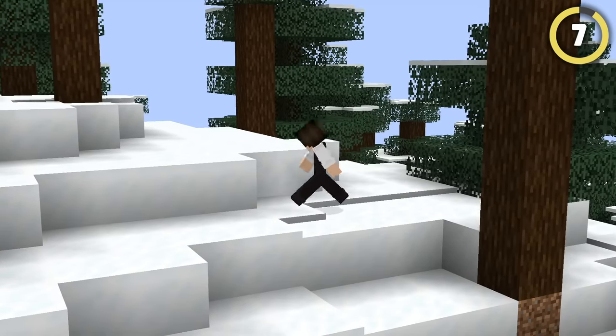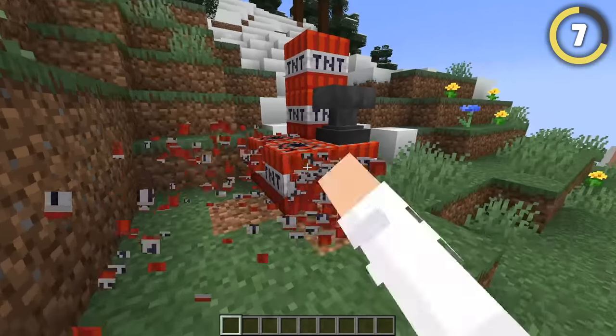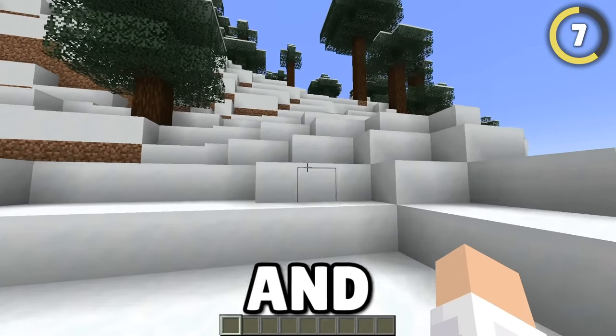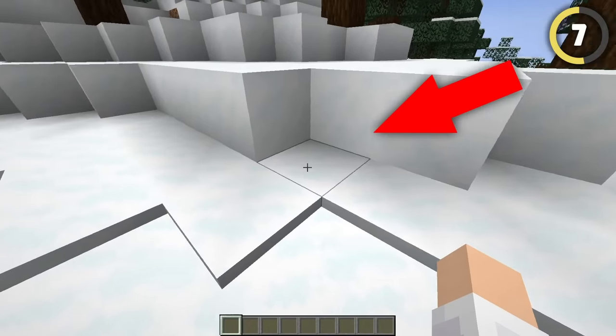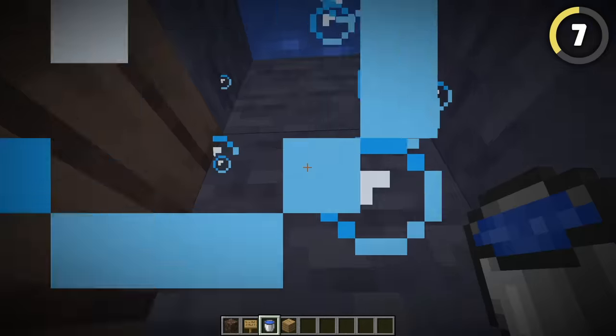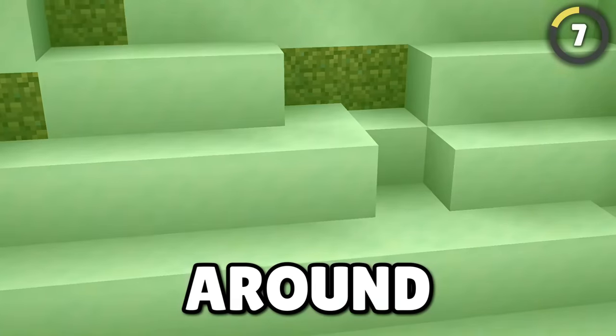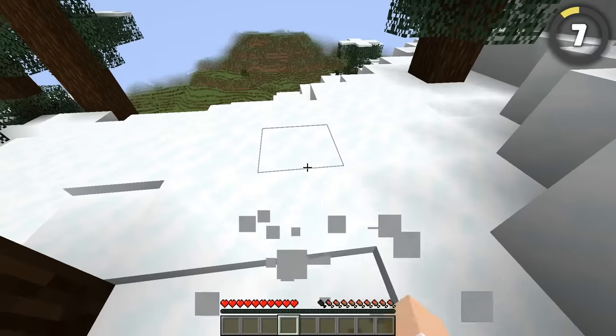One of the best ways to protect your base is to just hide it really well. So next time you're feeling too lazy to set up tons of traps, try heading to a snowy biome and hiding it like this. Pick a random snow-covered block and place a few scaffolding below it, then dig two holes either side, add a bubble elevator in one, and now you have an invisible base that you can even crouch around in to hide your name tag.